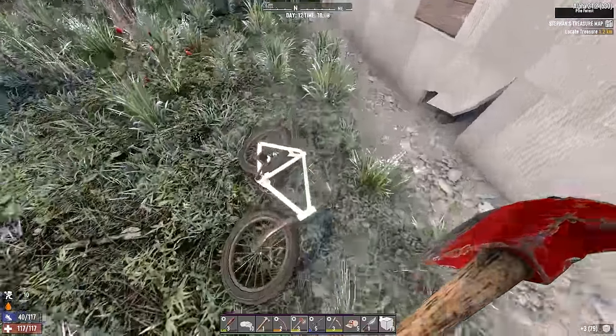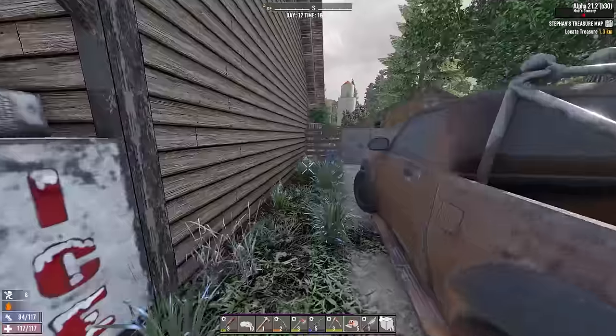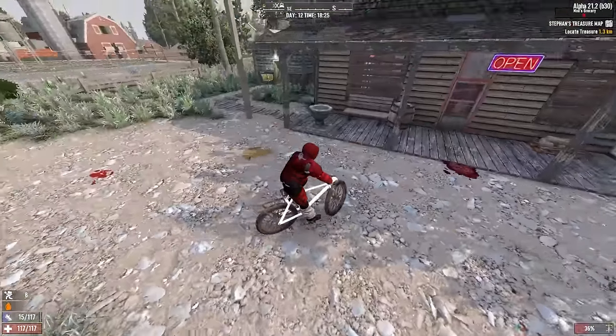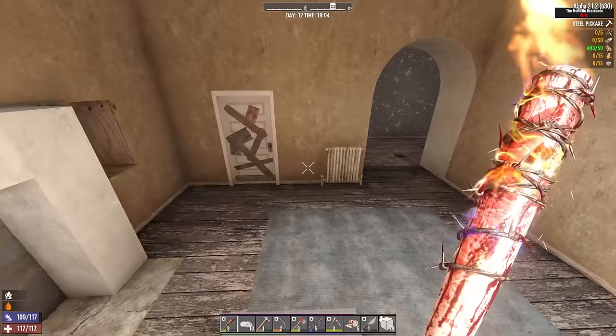You'll notice a lot of maybes in that sentence. Welcome to Alpha 21. I am quite over encumbered - this is very dangerous. I have been here, okay. Right, well let's take some of my stuff back to my base because I am very much over encumbered. There was a wandering horde - I am going to ignore it.